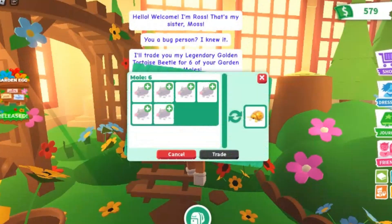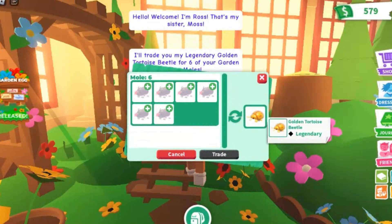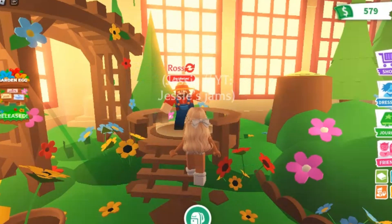Let's quickly talk to Ross and just skip through, because I talk to him all the time. So if I give him six moles, he will be giving me a golden tortoise beetle — which is legendary! So here I have six moles, let's just chuck those in and trade.